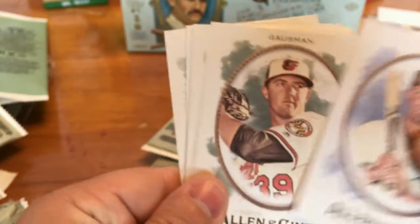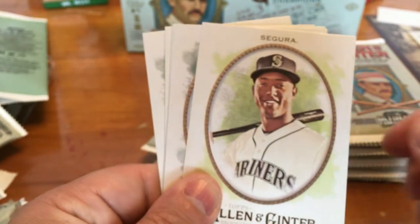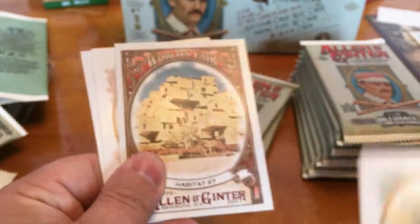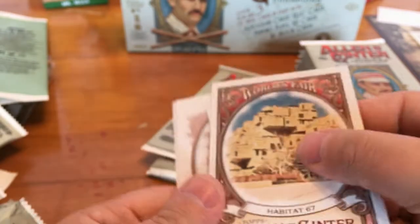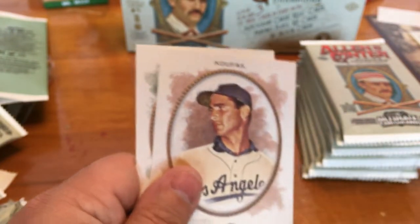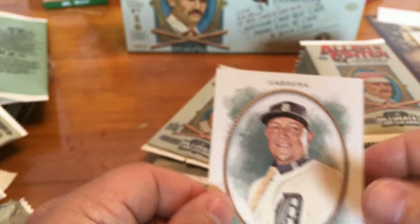Jose Abreu, Kevin Gausman, Jean Segura, Hank Aaron. World's Fair Habitat 67. And we got a Mini — Kirby Smart, College Football Coach — that's interesting. Sandy Koufax and Miguel Cabrera.